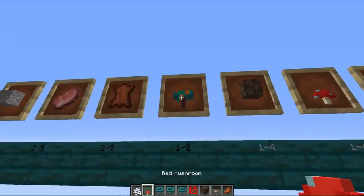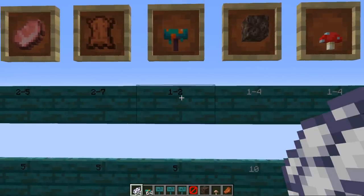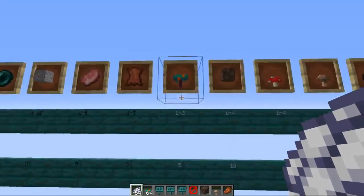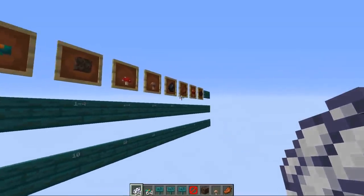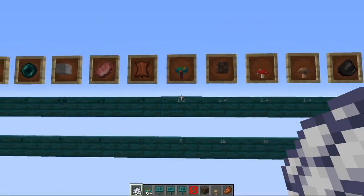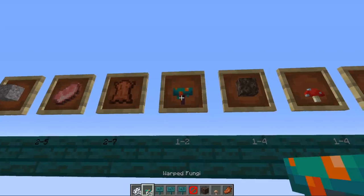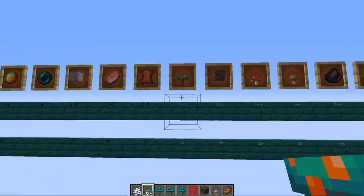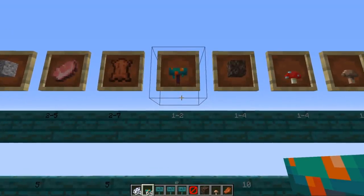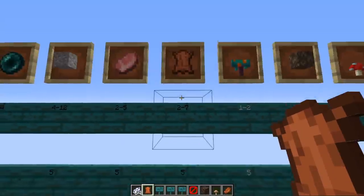Next is warped fungi, given 1 to 2 at a time with a weight of 5 — twice as rare as previous items. Warped fungi are similar to crimson fungi in that they grow huge fungi trees. They also have a new use in this snapshot: scaring hoglins, and you can use this to make a hoglin farm, which we did during our snapshot stream — a video about that is coming very shortly.